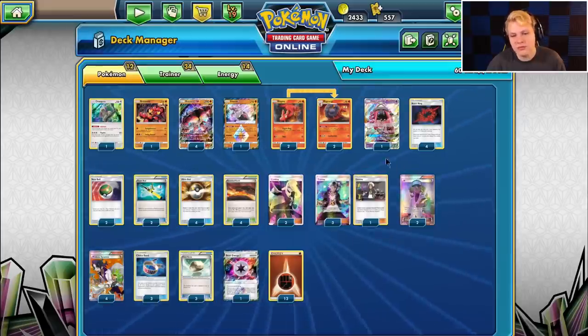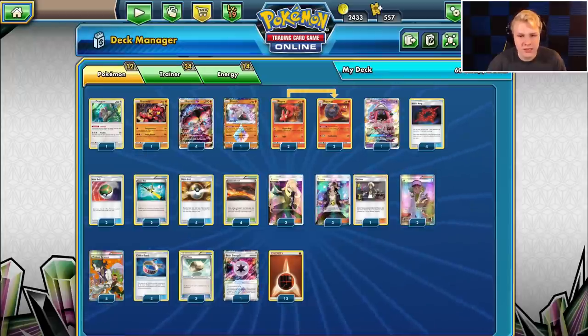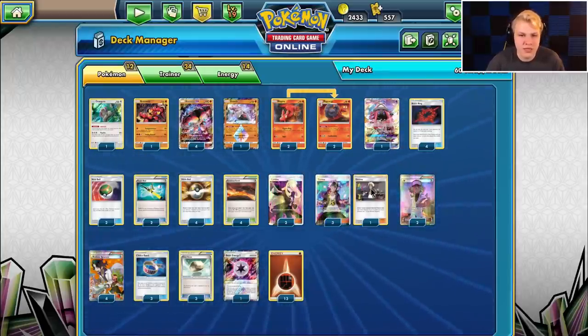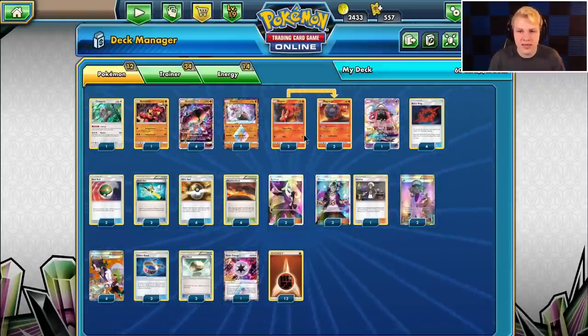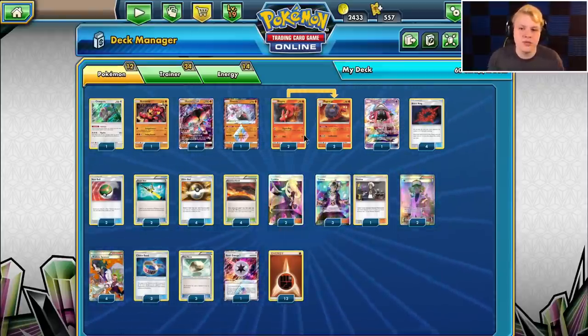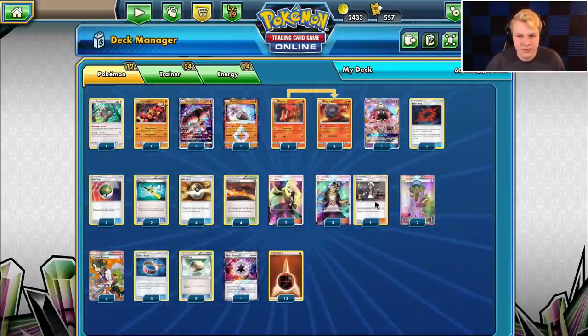The draw supporter line is two N, two Cynthia, four Sycamore. For more aggressive decks you want a more aggressive supporter draw line, so four Sycamore, two Cynthia, and only two N for the late game. Four Guzma — we're aggressive and want to close out games how we choose. We can be aggressive early or ignore stuff and pick off things with Guzma, like Alolan Ninetales with a weakness boss.